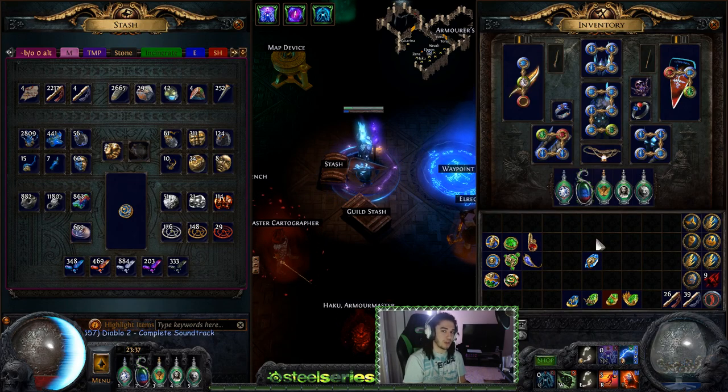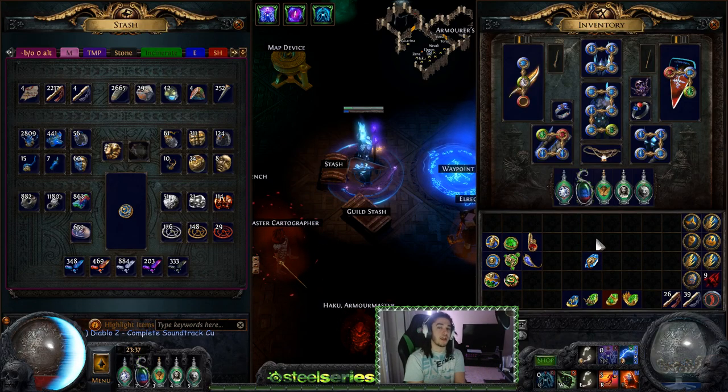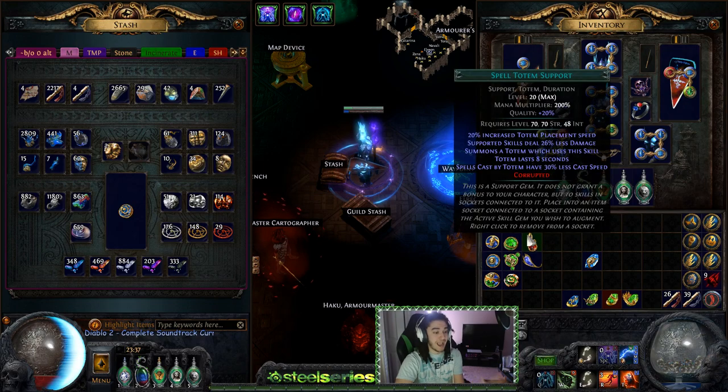Pretty much the only answer most people give is, well, by going totems, traps, and mines, you have reflect damage. But there's a lot more than just that. Before we get into that part of it, I want to show you guys the actual differences within the skill gems themselves.